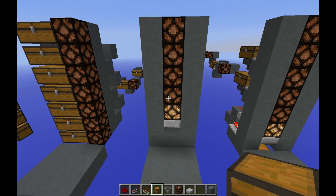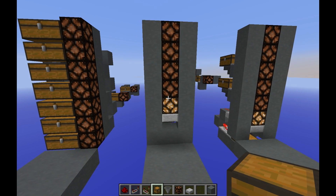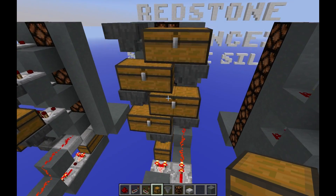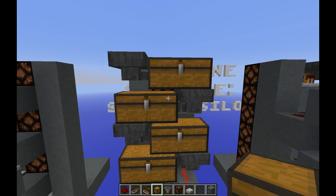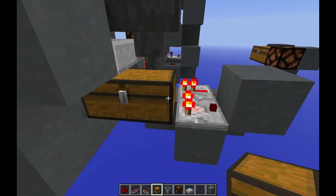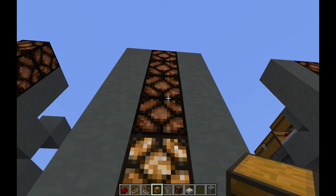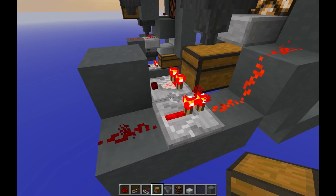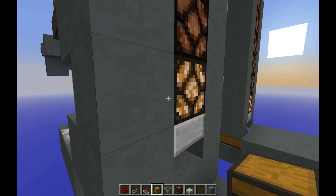Over here I have Mumbo Jumbo's design. If you don't know who he is, he is an excellent redstoner and I get a lot of my inspiration from him. You can see how the hoppers flow into a chest, into the other chest, into the other chest and so on. The bottom chest is slightly different, as he designed it so that you can access it and get items out without having to see all the chests. All you have to do is wire a comparator signal through a repeater to get it all the way back to where the lamp is.